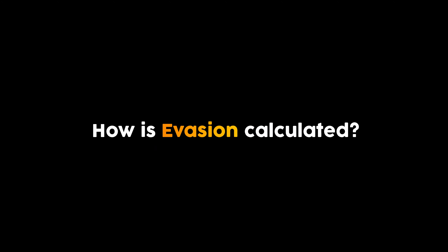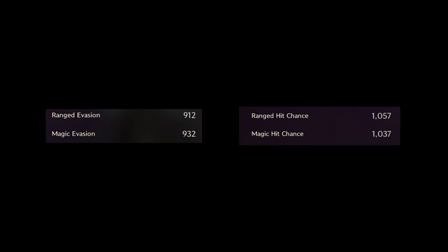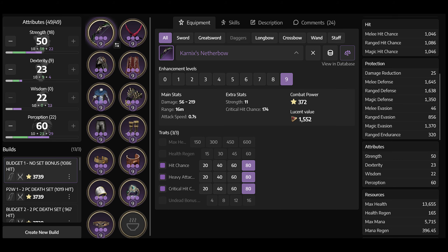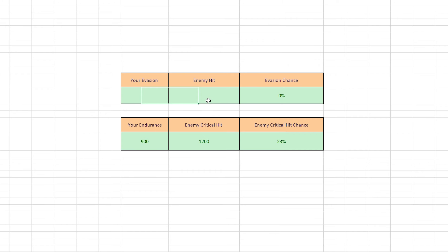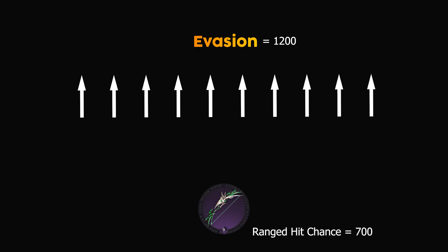How is evasion calculated? Evasion is calculated using two factors: your evasion stat and the enemy's hit chance. You can visit the website Questlog, search for any build that suits your class, and see how much evasion that build has. For example, let's assume the enemy's hit chance is 700 and your evasion is 1200. We can input that into the Excel sheet I prepared. The calculation reveals a 33% chance for you to evade the hits, meaning if the enemy makes 10 attacks, you will avoid 3 of them.